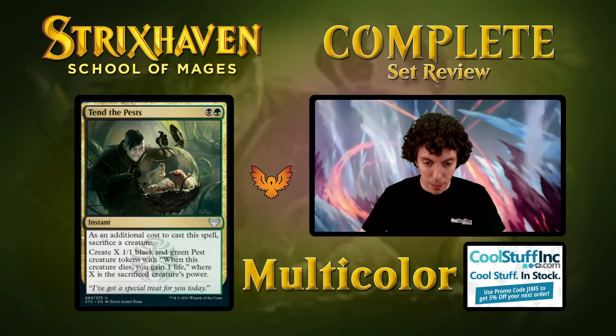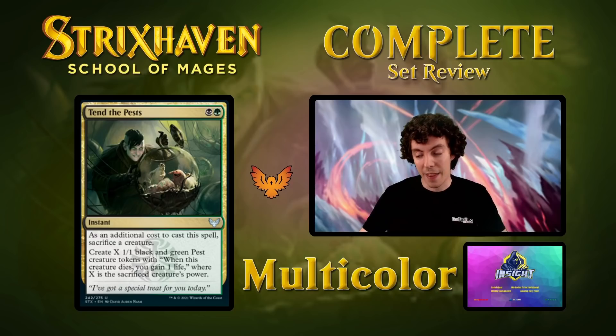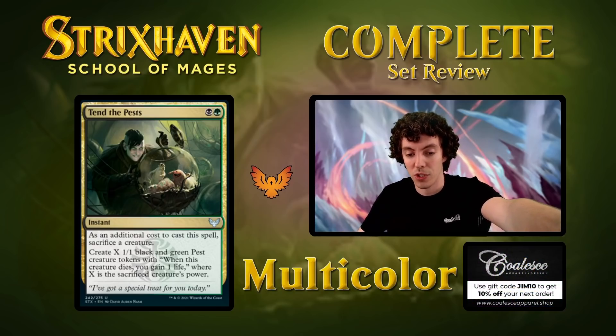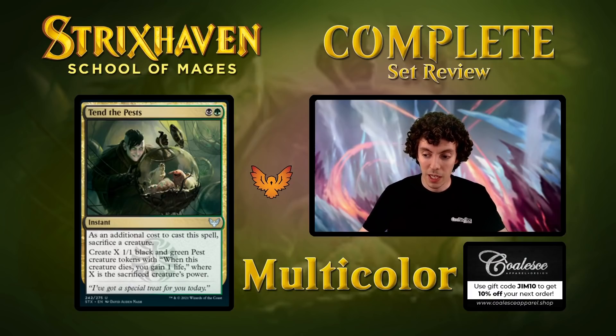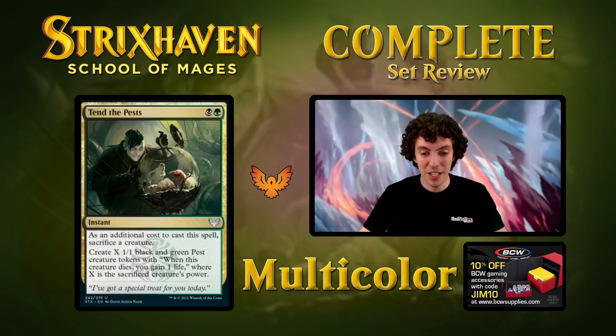Up next is Tend to Pests — another green, black instant. Additional cost to cast this spell: sacrifice a creature. Make X pest tokens where X is the sacrificed creature's power. Same sort of thing — they go to kill your creature, you sac it in response and get four tokens. But the fail state is kind of nothing. There aren't really any pacifisms in this set, no bubble snare. It's just another cutesy card that's kind of hard to use with not much payoff.